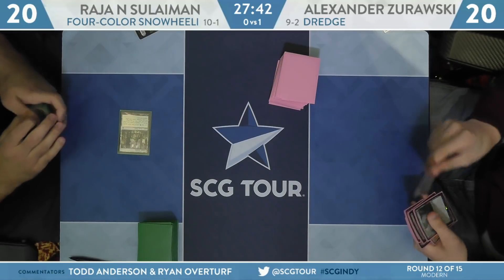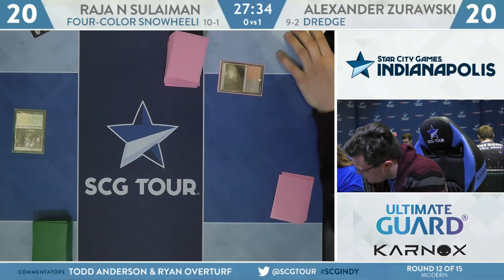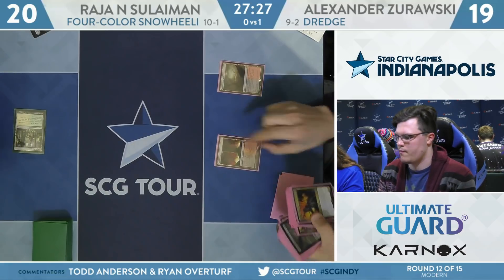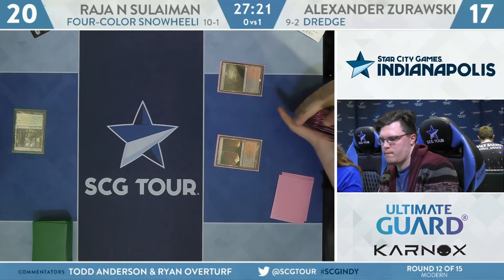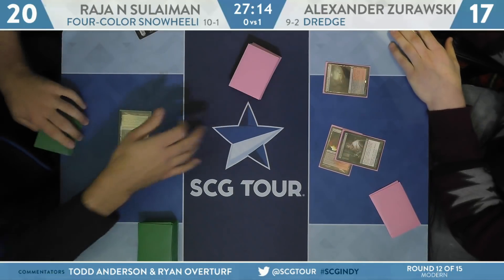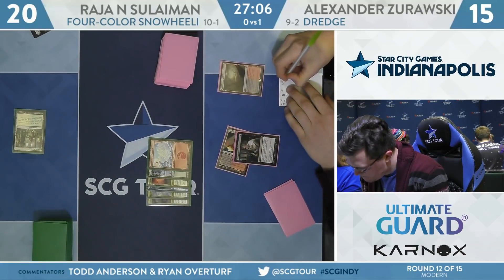Temple Garden for Suleiman — he even drew the Life from the Loam. He's fetching the Thoughtseize, wanting to hold on to the Forgotten Cave for the Life from the Loam. That's going to slow his draw down significantly, and you don't really need the Thoughtseize against this deck until either after they play Stoneforge Mystic, or after they already have either Saheeli or Felidar Guardian on the table. He could be concerned about a Force of Negation, or a Rest in Peace — so you can't really blame him.